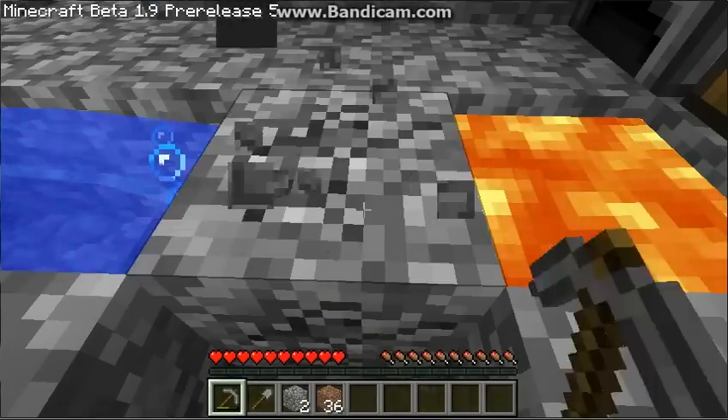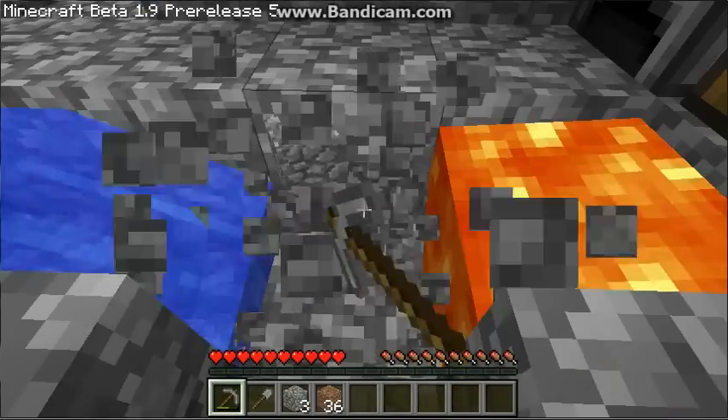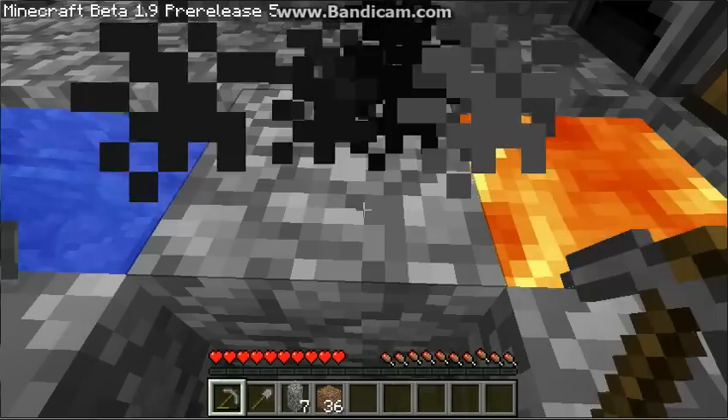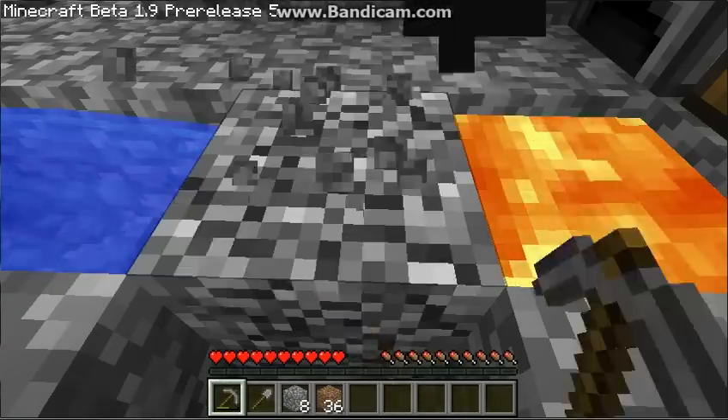I say that's expanded the island enough. Actually, we'll make the guardrails — we'll get enough cobblestone, we'll get 64, we'll make the guardrails, and then we'll get another 64 and we'll go to the sand island.